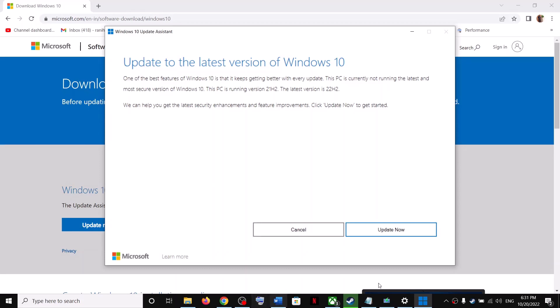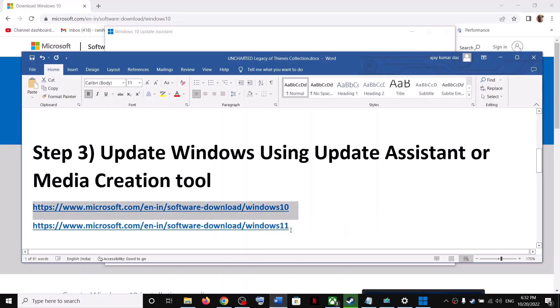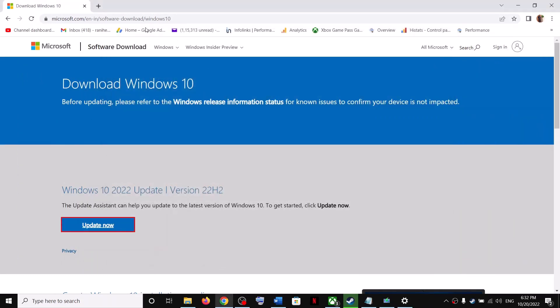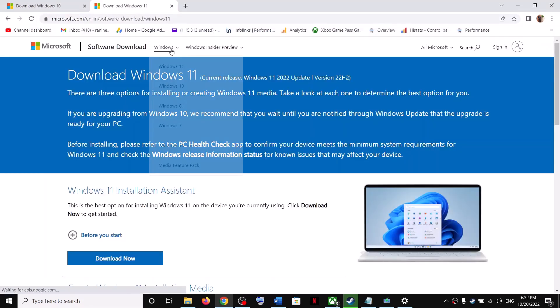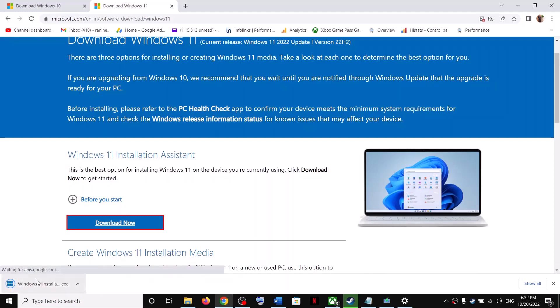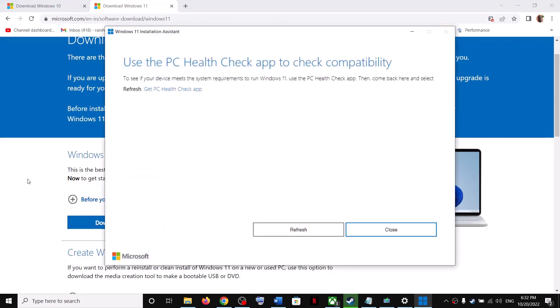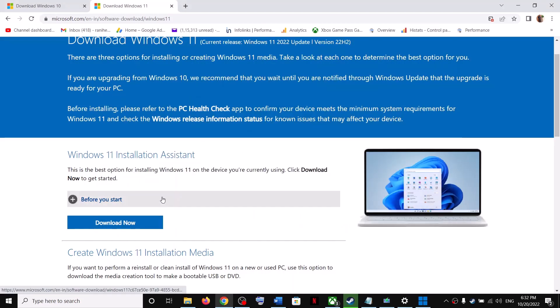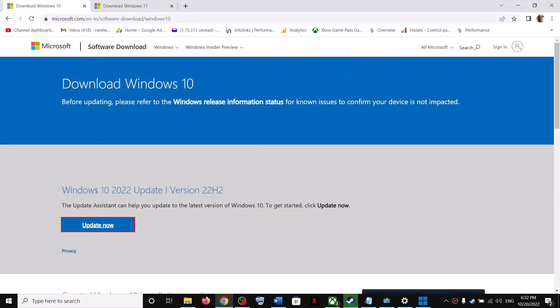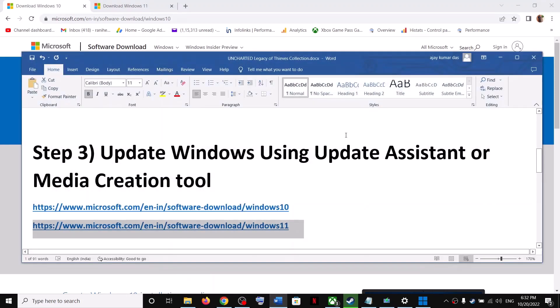If you have Windows 11, go to the Windows 11 website linked in the video description. There you will find the Windows 11 Installation Assistant — click 'Download Now' and run the exe file. If there is any pending update, it will give you the option to update. Windows 10 users can use the Update Assistant and Windows 11 users can use the Windows 11 Installation Assistant.